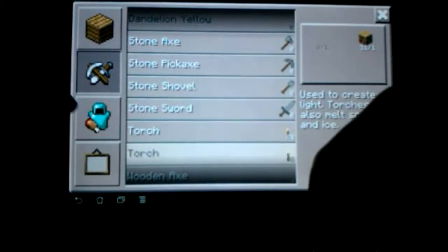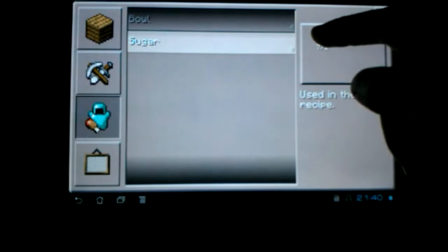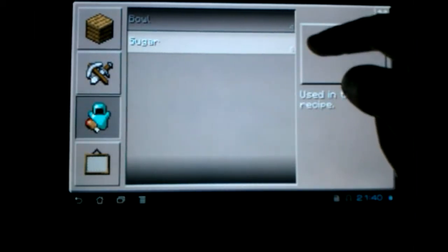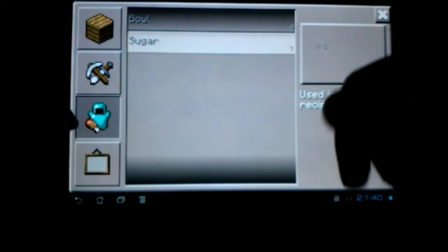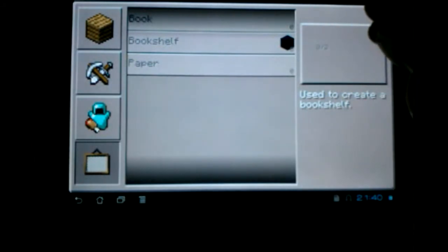This is marked over here as armor and food, but all we have is sugar. I made one sugar — it has no use at all. Decorations: books, bookshelves, and paper, which I probably could have made some paper, but I've got no need for that.